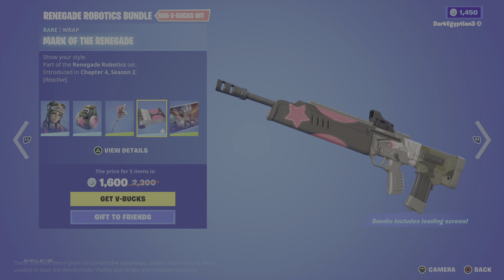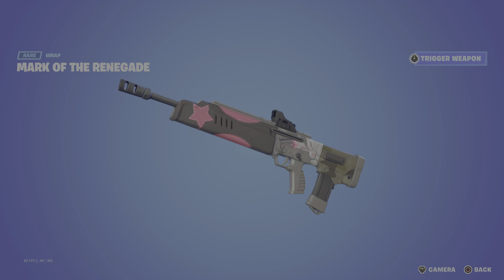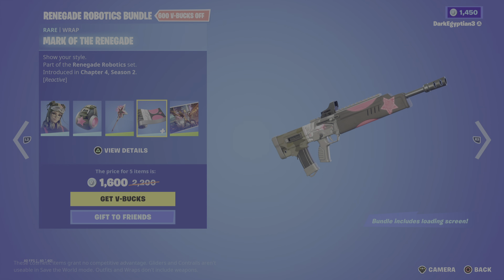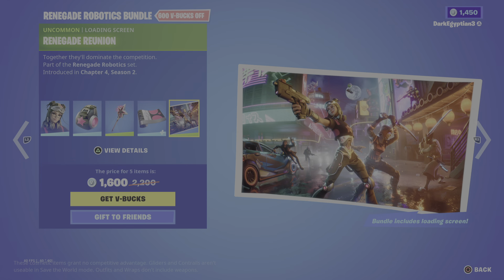Moving on to the wrap, we have the Mark of the Renegade. It is actually reactive — if we trigger the weapon you can see we get some nice little pink flash around where the trigger is. Can't switch to various different weapon models at this time, but you can imagine it looks pretty damn cool.